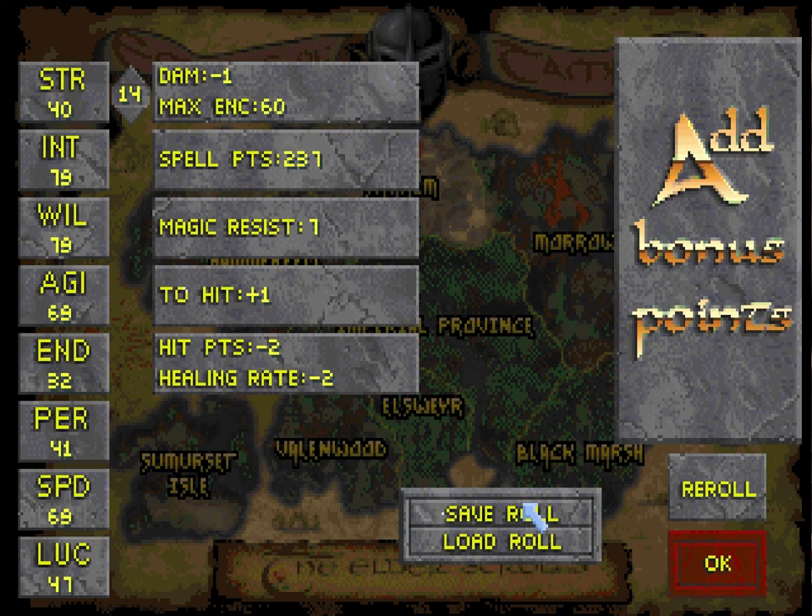Personality affects your ability to interact with other NPCs. Luck affects the drops you find in dungeons and perhaps your success rate with other actions. And speed is just how quickly you move and attack.